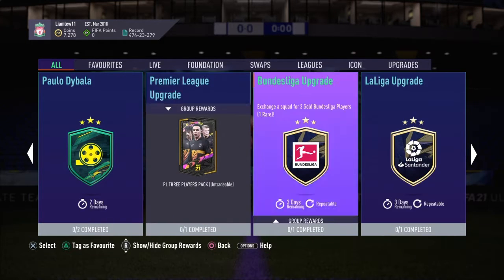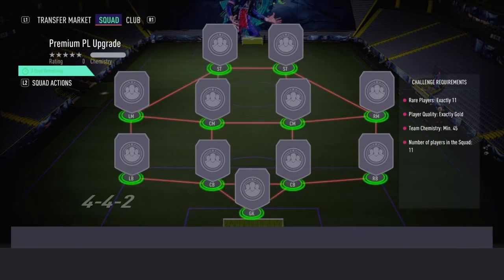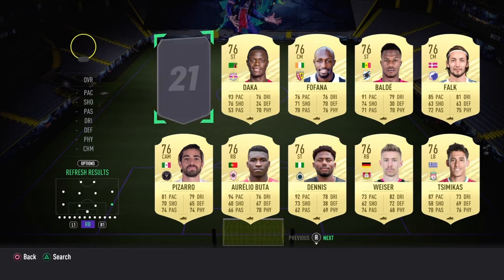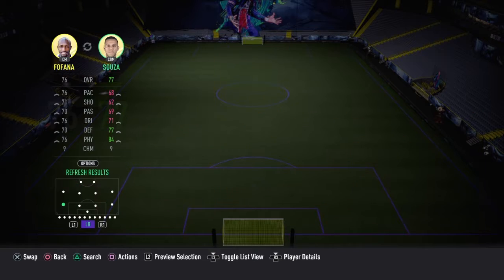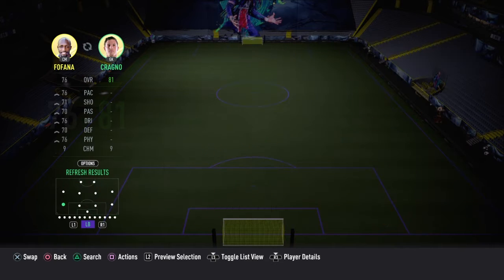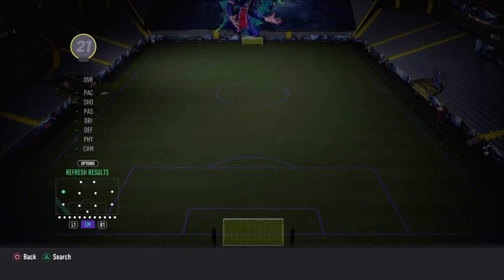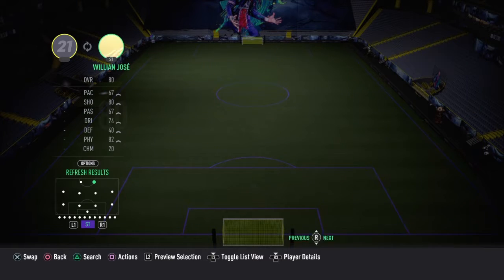We'll do a Premier League upgrade now - the premium one - so we've got a chance of hopefully getting a Team of the Year out of this one, though it's a very slim chance. Let's use the ones we got - I remember we got Boateng and Fabian - so we'll quickly try to add them in. I've actually never seen my club this stacked before, to be fair. I'm not sure if we've got De Celso but Fabian I do remember.